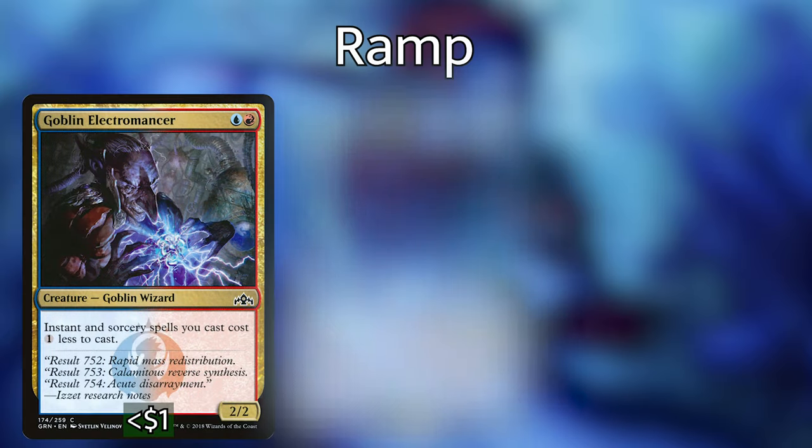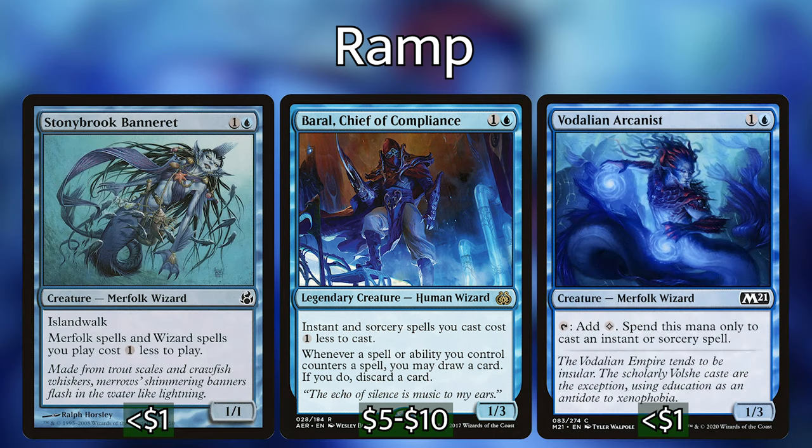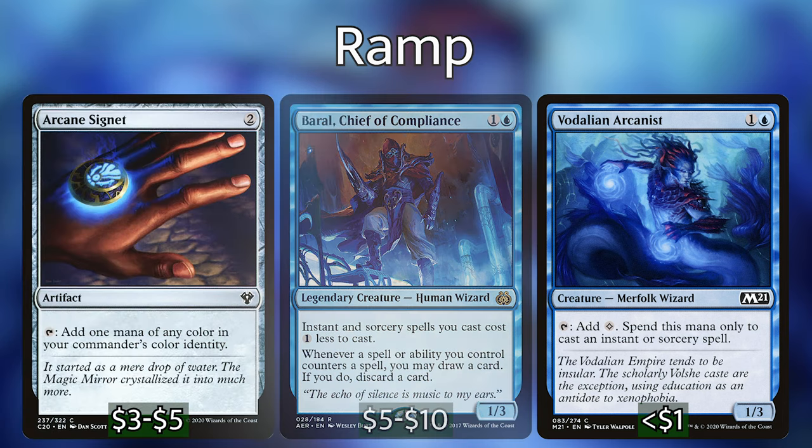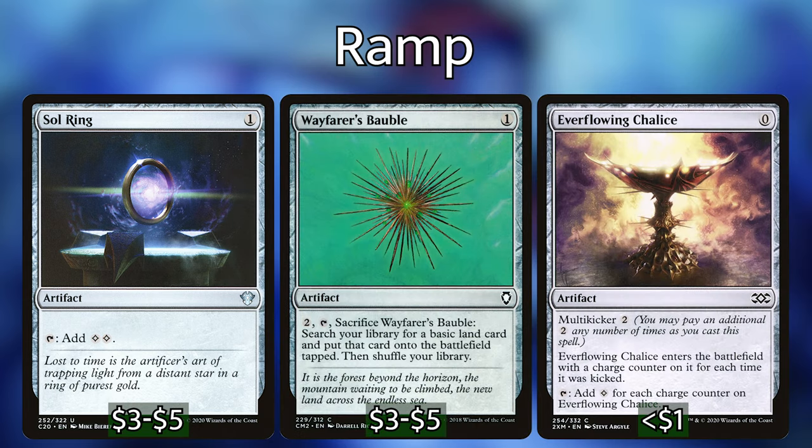Let's start off with the ramp. Besides Kaza, who is the best ramp in the deck, we've got Goblin Electromancer, Brawl Chief of Compliance, Vodalian Arcanist, and Stonybrook Banneret, which make our wizards and instants and sorceries cost less mana. For mana rocks we're playing Arcane Signet, Izzet Signet, Talisman of Creativity, Sol Ring, Wayfarer's Bauble, and Everflowing Chalice. These are standard run-of-the-mill mana rocks, but we need that mana to cast these X spells and put as much mana into them as possible.